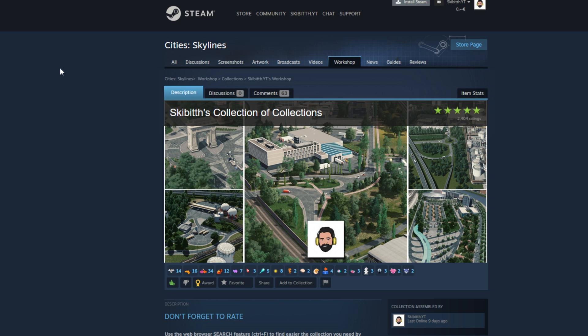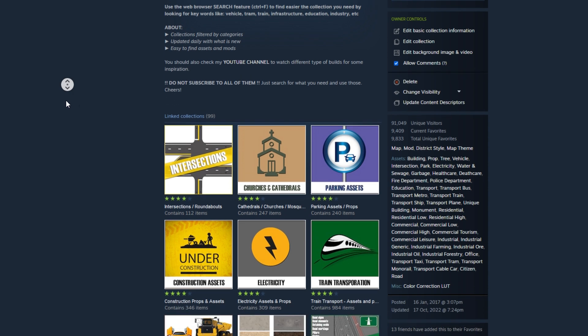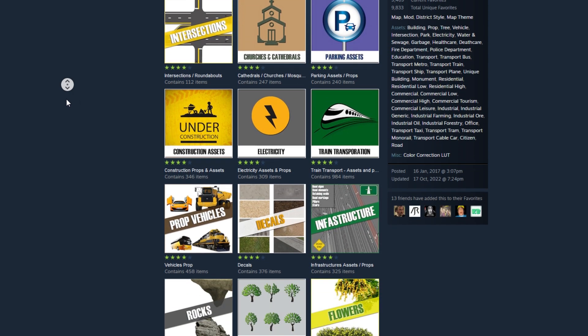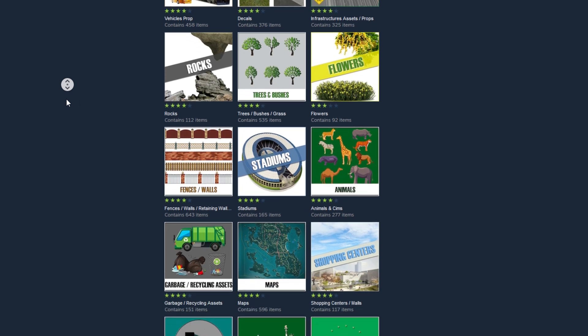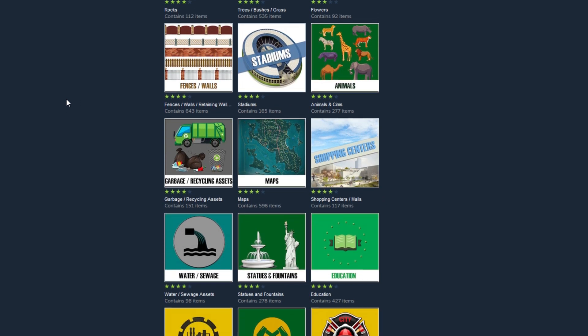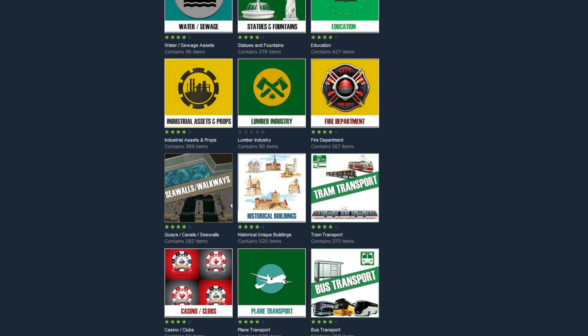It's up to you and you have free rein. Just look on the entire workshop. But I do highly recommend you to use my collection of collections, because that one is very easy to use. You can just use the Ctrl+F button to search for whatever type of assets you are looking for.